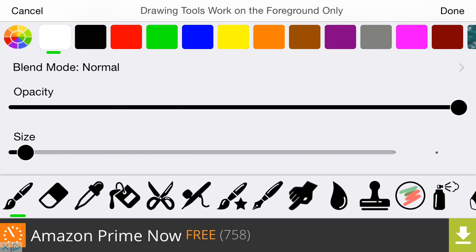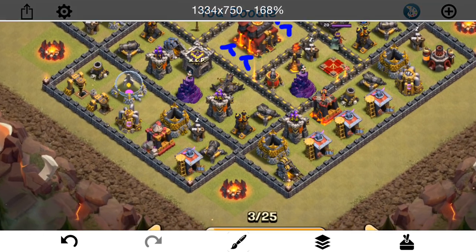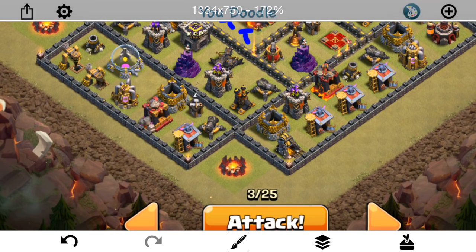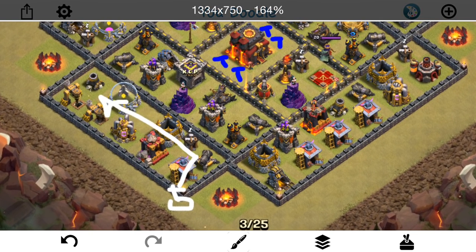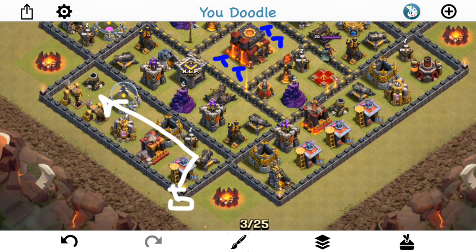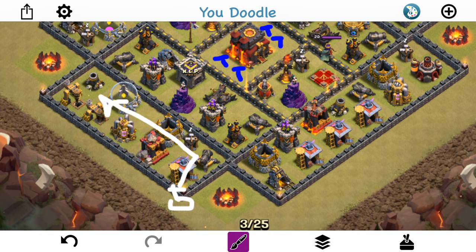The first thing I'm going to do is start off with a Queen Walk. The Teslas are in blue there. I didn't draw in the Giant Bombs because they don't really matter — I'm only bringing a few Hogs, so not that important on the Giant Bombs. Basically, I'm going to drop down the Queen with her four healers right in this area. I'm going to go ahead and wall-break her in here, and then just let the Queen step up and walk this way. Obviously, the CC troops will come out, so I have the Poison — it's a bunch of archers, so the Poison should take them down in just a few seconds. There's a lot of point defense in that area, so I have the Rage, which I'll drop right here.